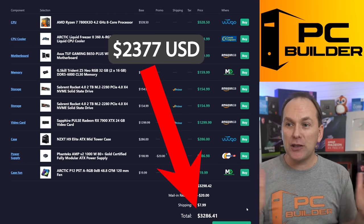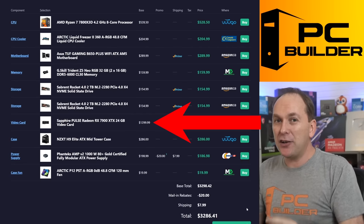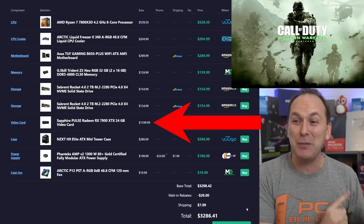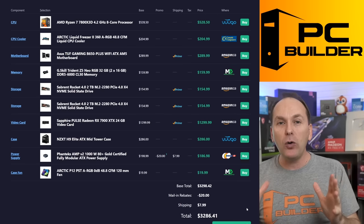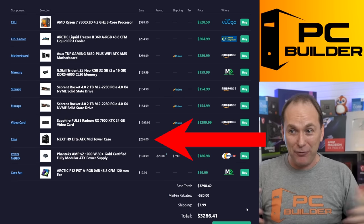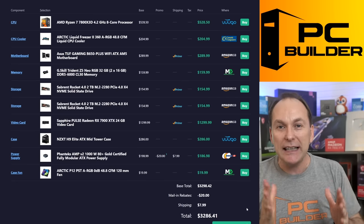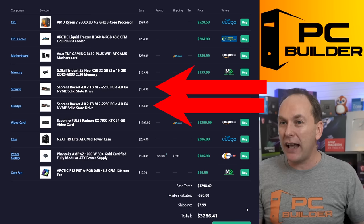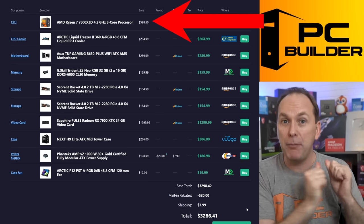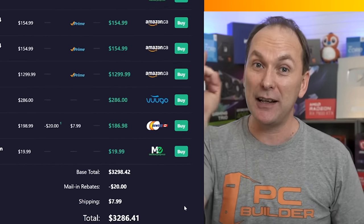So for $3,286 Canadian, we stepped you up from that RTX 4070 Ti to a 7900 XTX, which is going to destroy Warzone. You will never be able to play on a different GPU again after this. Not only that, we got the aesthetics you're looking for in the NZXT H9, and we got you enough fans for less than the insane amount you were going to spend. We completely dumped that hard drive and got you all SSD storage — fast Gen 4 storage with DRAM. And we got you a way better, higher-performance gaming CPU that's going to use tons less power. I hope you feel like your build is boosted.